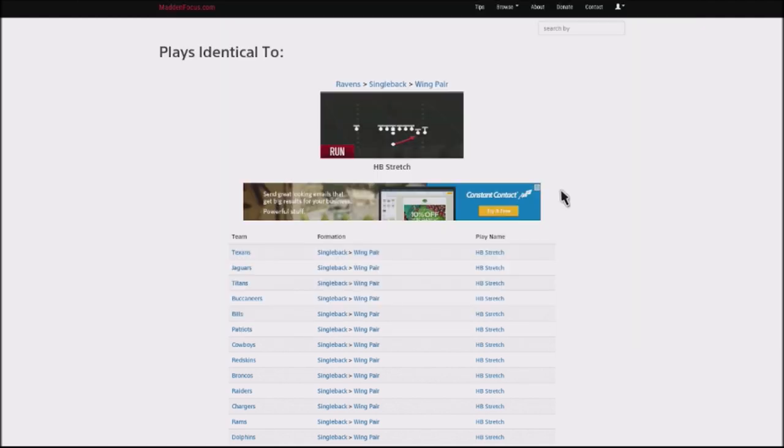I was labbing out of the Cardinals playbook, in particular the single back wing pair formation, which is basically three tight ends, a single wide receiver, and a running back. I stumbled onto this run play, made a quick adjustment, and realized how overpowering this run play is and why it's so glitchy against an opponent's defense. What's cool about it is that you can find this in so many playbooks and you can build a whole scheme around it.